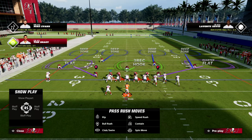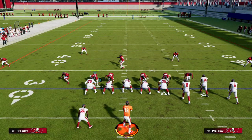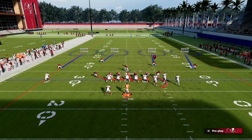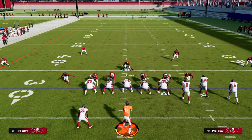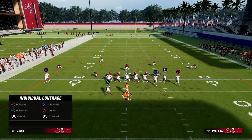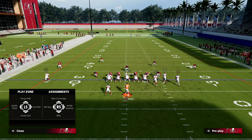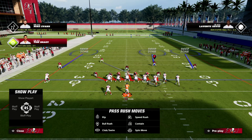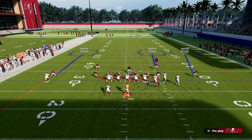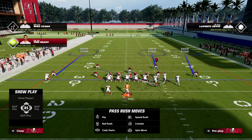The setup is really simple — we're going to blitz our linebackers straight down. With the 4-3 Even defense, we want to use these two high safeties as one of the biggest keys. We're going to cross-man the tight end with the safety on the left side of the screen. Make sure you cross-man before you show blitz, otherwise it won't work properly.